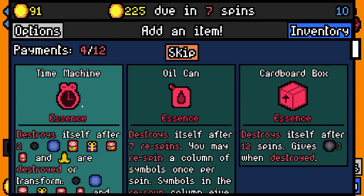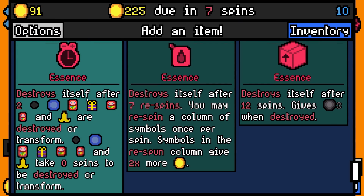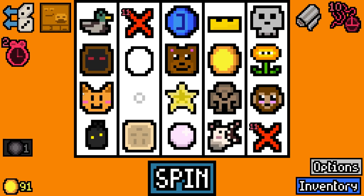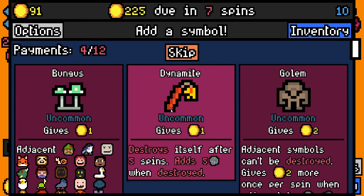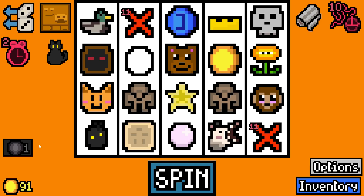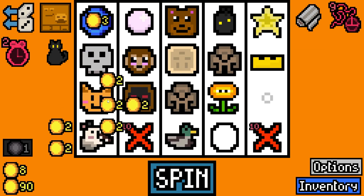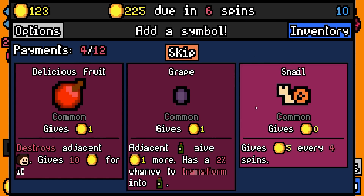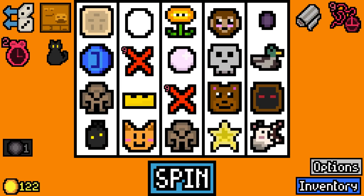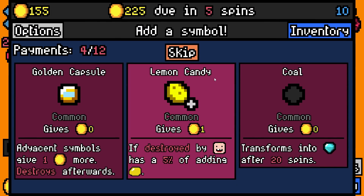We're gonna take coin on a string essence and time machine essence. I'm gonna take another golem, and then black cat - the cat's now worth twice as much, nice. I'm gonna get grape for the duck. Only 33 rolled - come on, we can definitely improve on this.